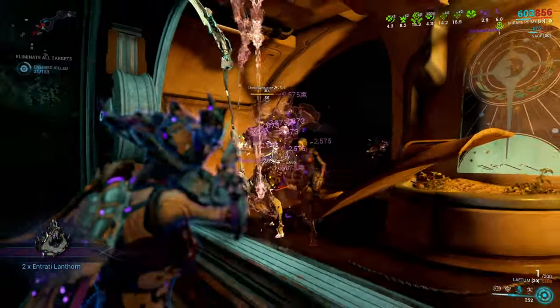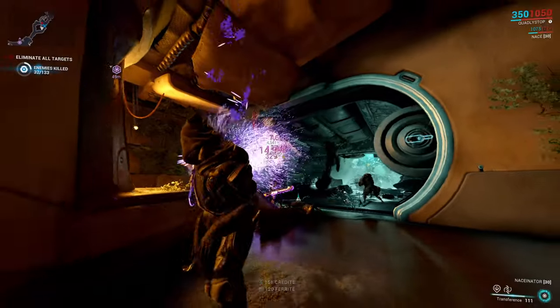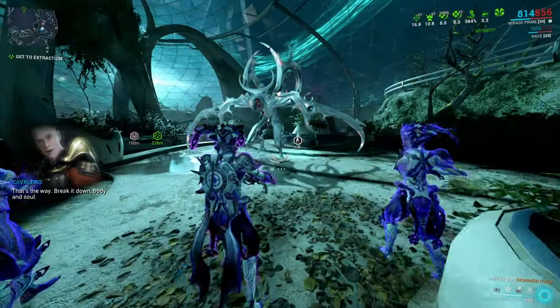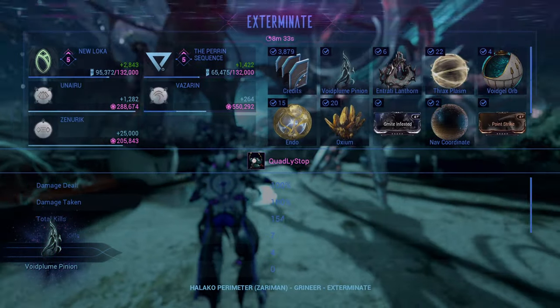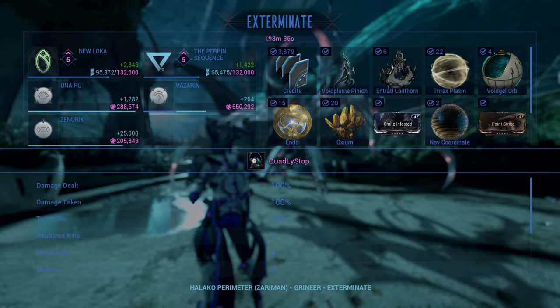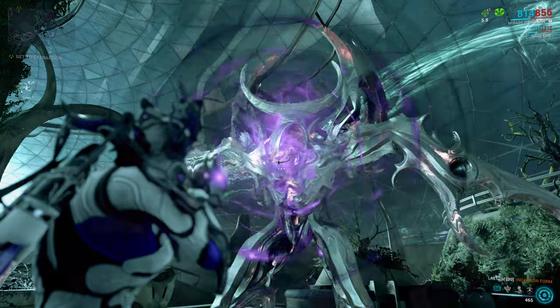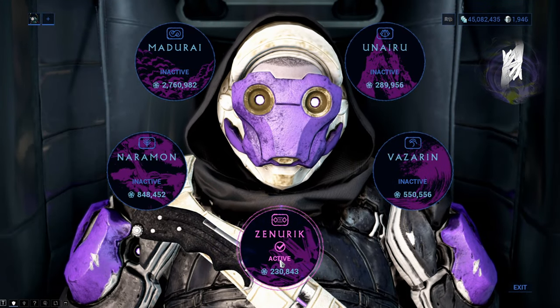The second way is a bit more grindy: killing Thrax Centurions and Legates, Armageddon Void Angels, and regular Void Angels. Centurions give you 2500 focus to the currently active school, Armageddon Void Angels give 7500 focus, and regular Void Angels give 15000 focus. Every single bit of that focus goes towards the currently active school.